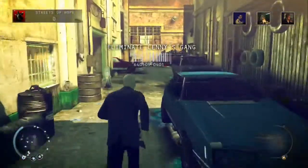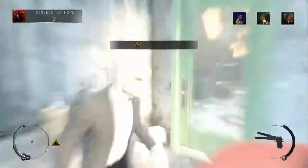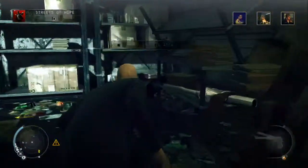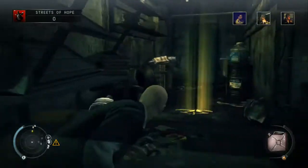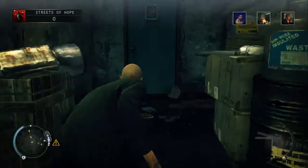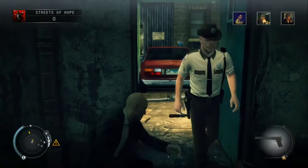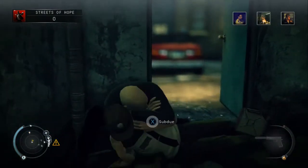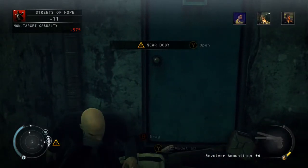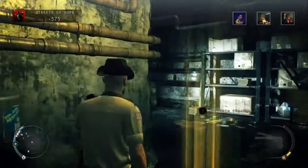We'll cover the Streets of Hope section here. Head down the alley next to the garage and hit the car alarm to set that going. Head inside the door and grab the gasoline can. We need the police officer disguise to make collecting the first bit of evidence easy, so chuck the gas can against the door, wait for the cop to come through, subdue him, take his disguise, and head around the corner to the left and into the garage.